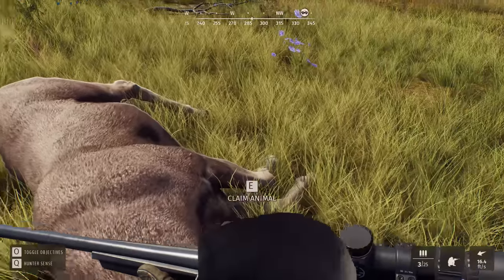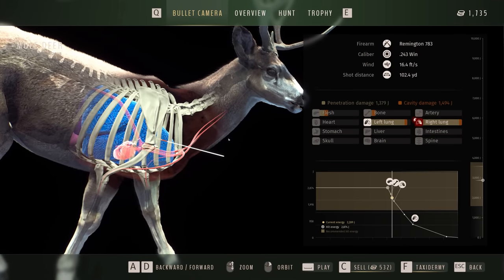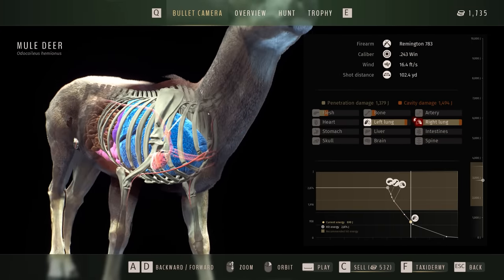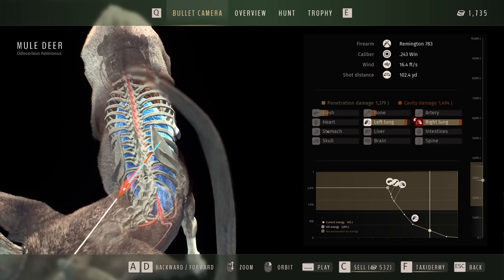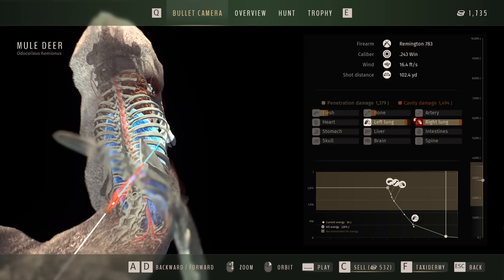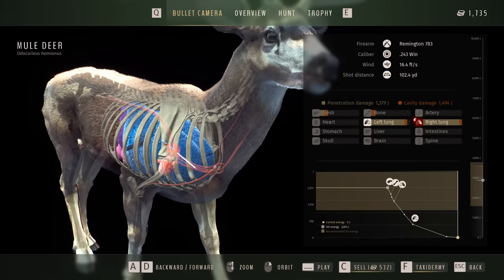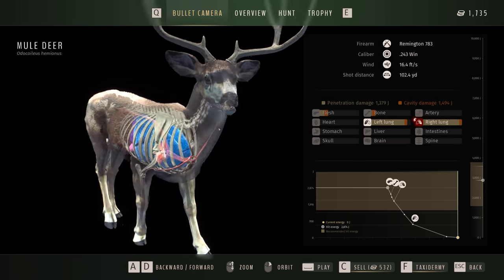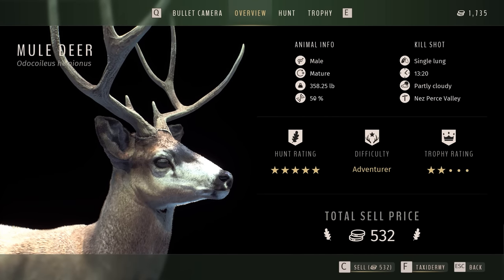Time to claim the animal we shot. Not too shabby — it went through that lung. It was a front shot — I was hoping to get the heart, but it looks like we just missed that artery. It went through the left lung and right lung. We needed that energy to be higher for a better shot — that wasn't the cleanest shot in the world. Was it a three by three? I think so. Overview — male, single lung. So 50% gene pool. Single lung shot is what killed him.